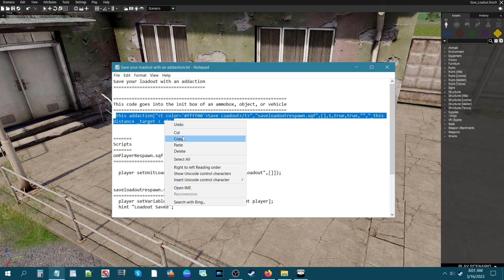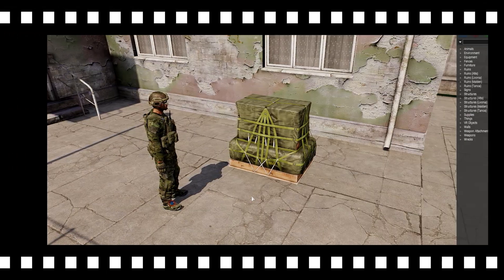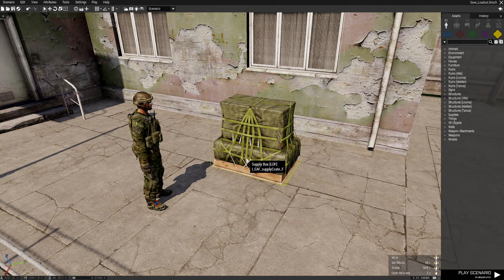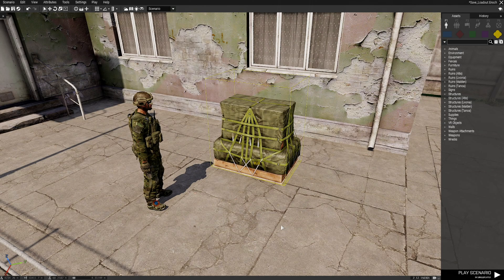Next, copy the add action init code from the notepad document — right-click and copy — then go back into the game editor. Double-click the ammo box, go to the init field, and press Ctrl+V to paste the code. Hit OK. That's all we need to do for that.